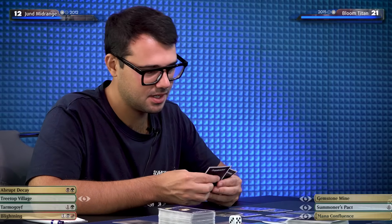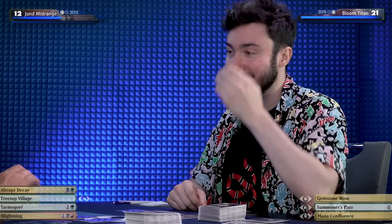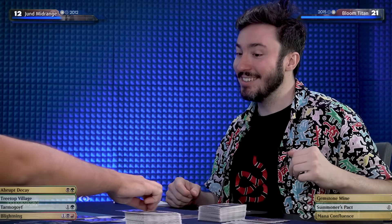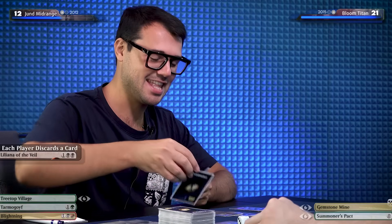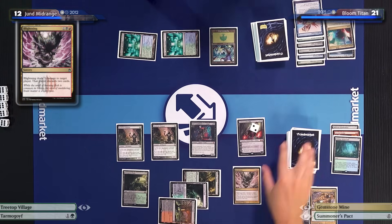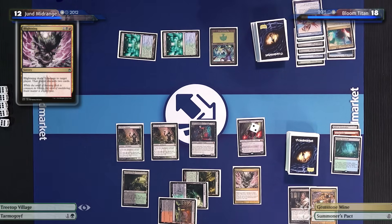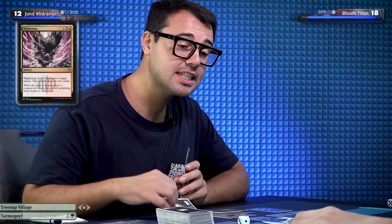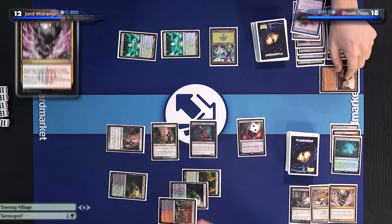I'm going to do a play I haven't done in a long time. Are you going to Blightning? First, let's discard — I'll discard this Mana Confluence. And then it's Blightning. Three damage to you and discard your cards. Do you have any lands in the graveyard? So many! Give me one. And then I'll play a Tarmogoyf, another Treetop Village, and attack you for three.